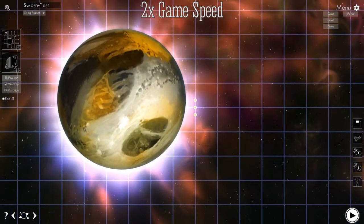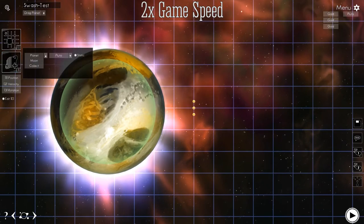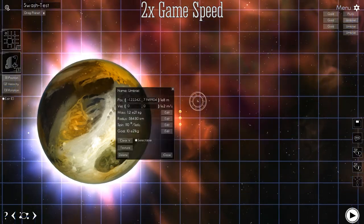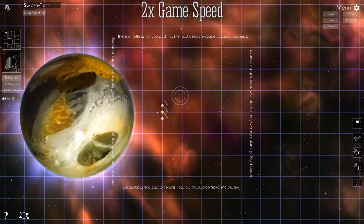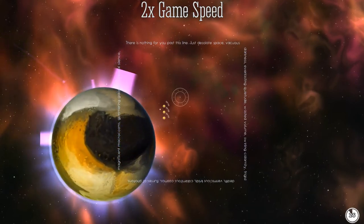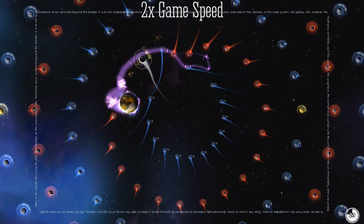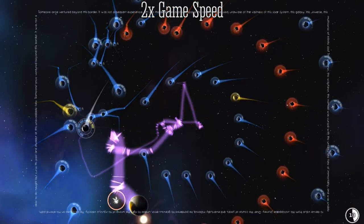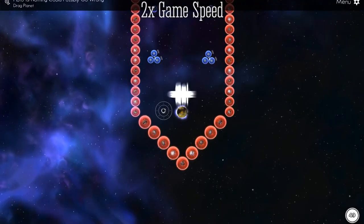Last but not least, Luna's Wandering Stars offers a level editor coupled with an easy way of sharing those levels, thus potentially offering endless hours of fun. Currently, there are only a few custom-made levels though. Overall, while there are some problems — especially the camera on some levels or the creepily slow zoom with a mouse wheel — Luna's Wandering Stars is a worthwhile, but non-cohesive experience. If you like time-based puzzling revolving around physics, give Luna's Wandering Stars a go! Thanks for watching!